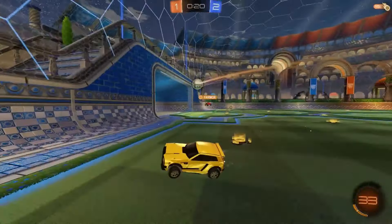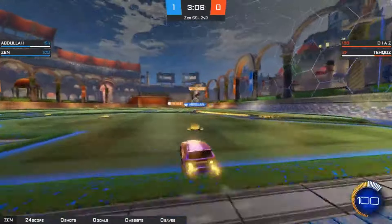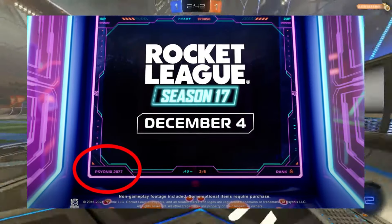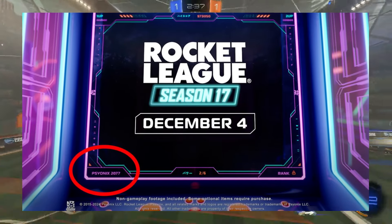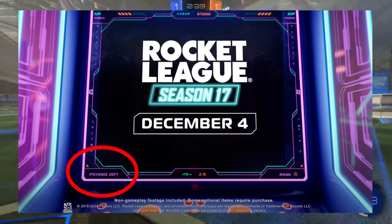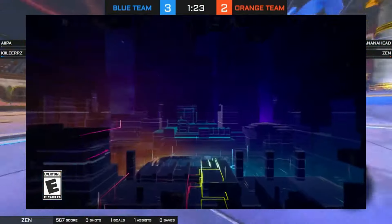We thought the trailer was over, but we spotted something really cool. At the bottom left of the arcade screen, we see 'Psyonix 2077,' which has to be a hint at a tie-in with Cyberpunk 2077. That's going to be huge, and we can't wait! Did we miss anything in the trailer? Did you spot any other Easter eggs? Let us know in the comments below!